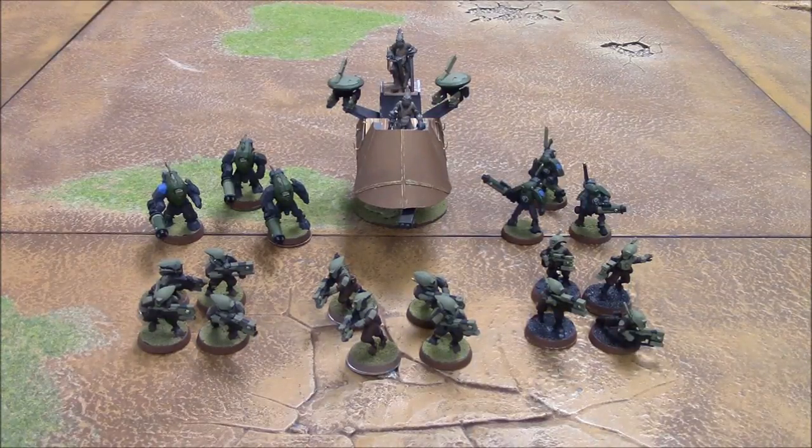Another strength is the very threatening speed. The Piranha itself, being a fast skimmer, can travel 30 inches a turn. A Devilfish on turn one, if you count the scouting move that the Pathfinders give it when they're mounted, will also get a 30-inch move. That really gives the opponent a threatening presence in their line, because now you've got a Pathfinder team — marker lights, multiple Strength 5 shots — in their deployment zone. Piranhas, whether it's Burst Cannon or especially with the Fusion Blaster, again in their deployment zone with strong weapons. That's a big strength.